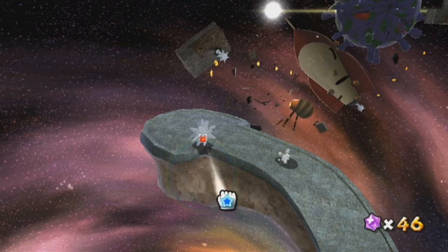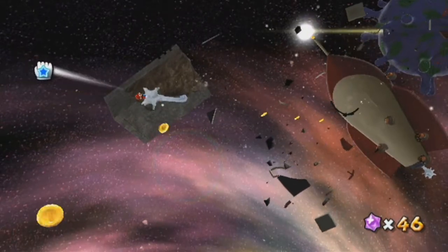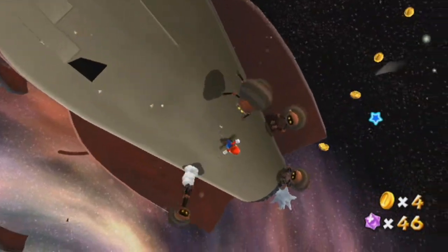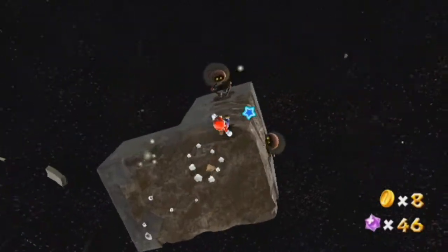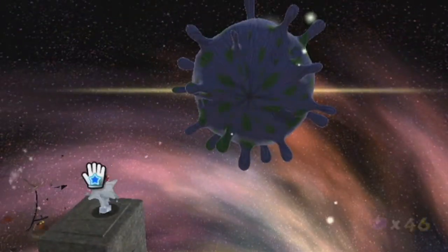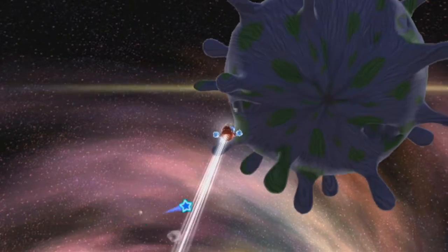We have this introduction of sticky webs that you can grab onto and fling yourself to other places — that's pretty cool. They're sort of like a cousin of the pull star because they help you transport to other places. It's a cool use of the pointer. There's a galaxy later in the game dedicated to just this concept and it can make it kind of annoying.